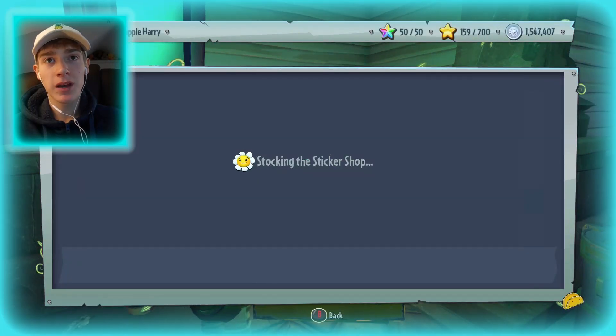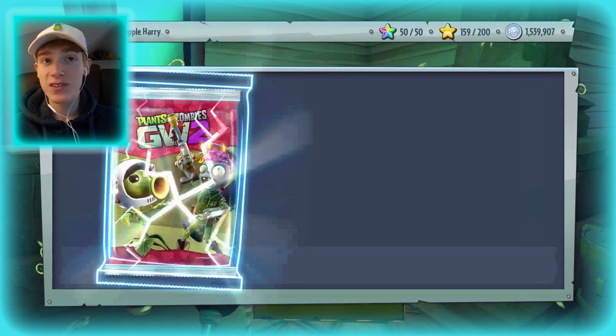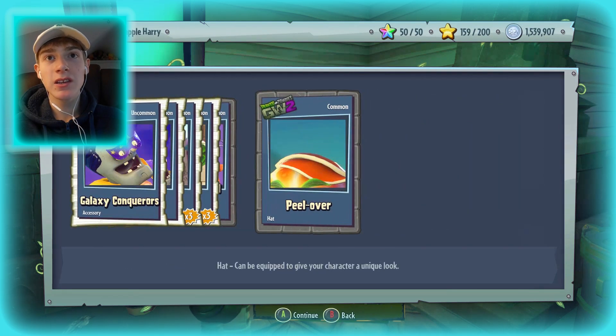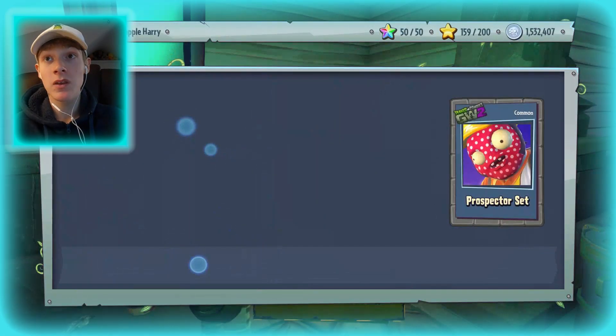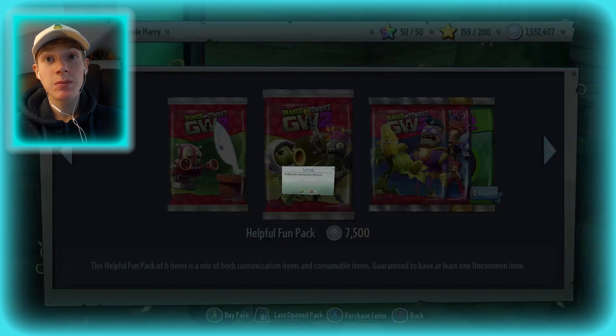I'm going to be opening some Helpful Thumb packs to try and get there sooner. The idea is that if you get all of the commons and uncommons out of the way first, I should be getting some rarer stuff in the more expensive packs. I'm going through these really fast, and if anything fun pops out I'll stop and have a look, but at the minute there doesn't seem to be too much.